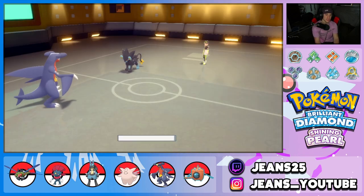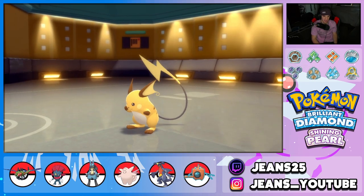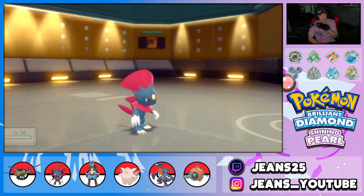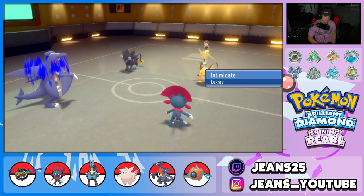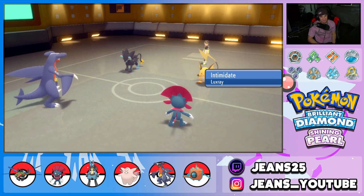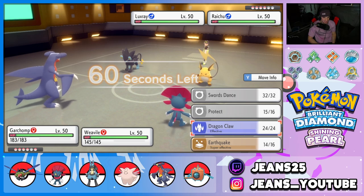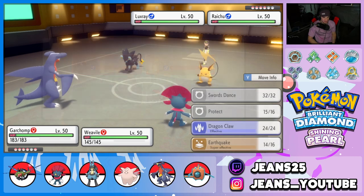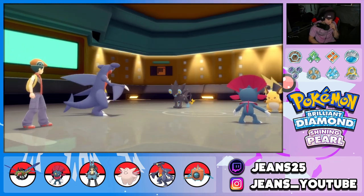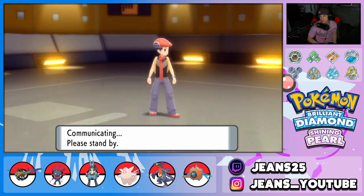Luxray flies out and shows me the Raichu — would you look at that, Jeans is making some hard reads again! Beautiful. Intimidate comes out though, that's rough. I'm going to Swords Dance here and Fake Out the Raichu — that's my plan. I'm going to get my Attack boosted back up on my own, no need to swap out Garchomp. I have a turn to boost with this Fake Out.